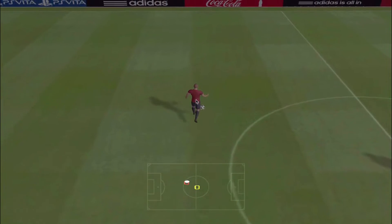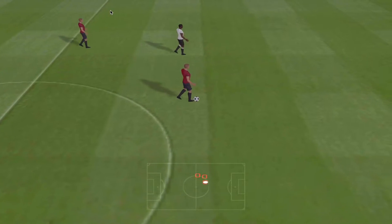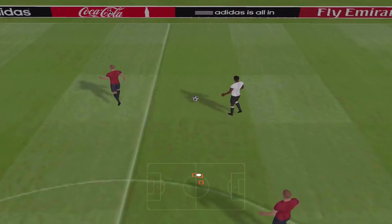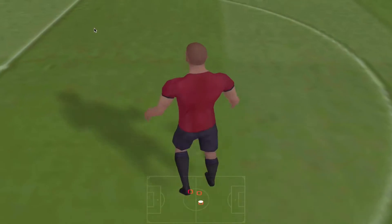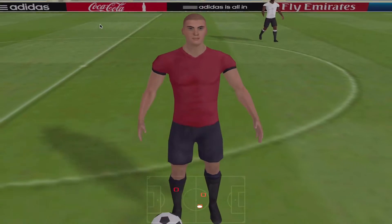I got so into it that I implemented a visualization shader which can show you the position of the soccer player as you move it across the field. As I was working on the game I also noticed something was wrong with the normal maps. I looked into it and found a mistake in the computation, but the fix was simple. Now you can see normal map details popping up on the field and on the players' uniforms.